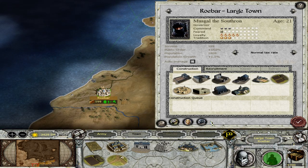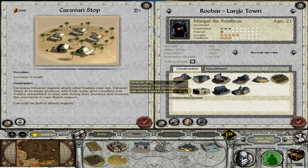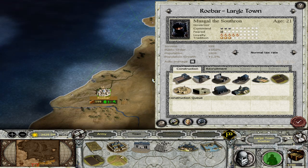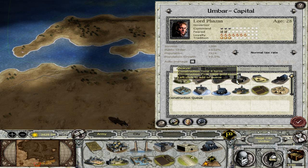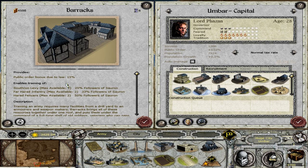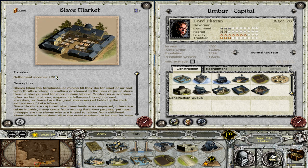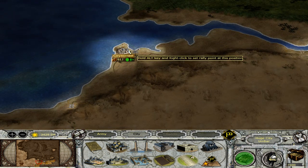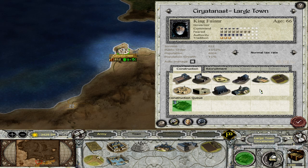But first I would like to get some economical buildings. Let's see what we have. Market — this one is really good, I think. The Caravan Stop, increasing trade, this one will be really good to have. What can we build in Umbar? We can actually already build the Barracks here, but I will not do that yet — I will wait. What's this? Slave Market. 200 gold plus, this is a good building. Let's queue that up here at Umbar. Yeah, we can build the slave market here as well, let's queue that up here as well.